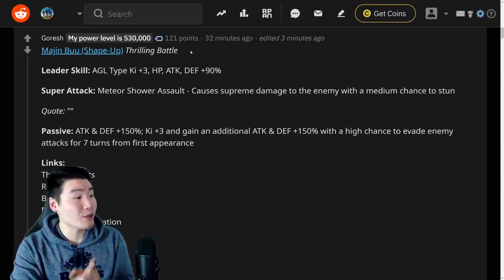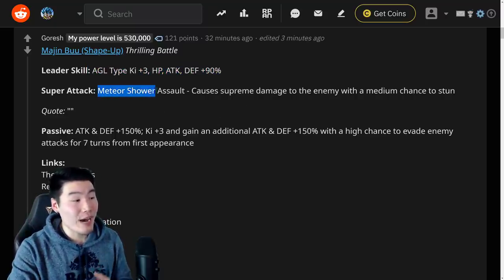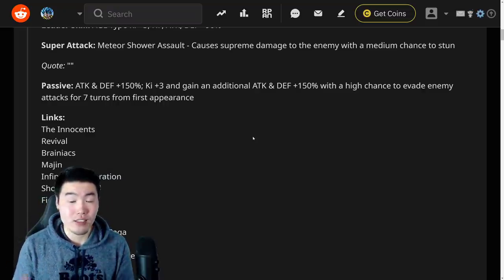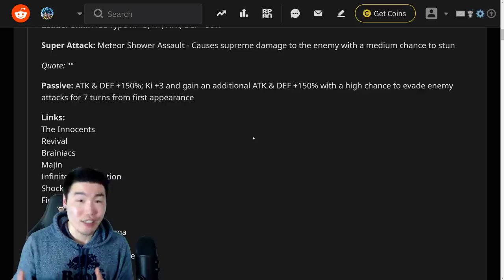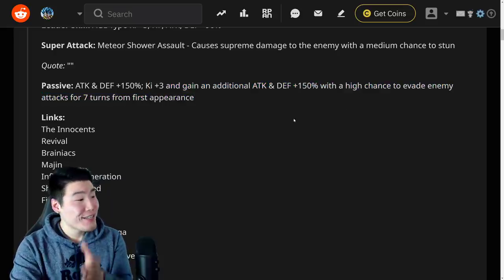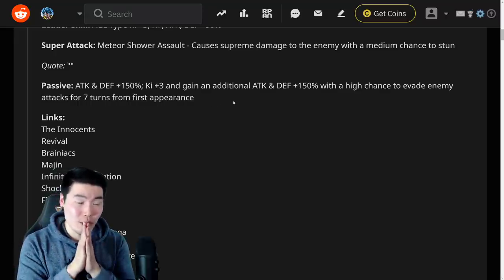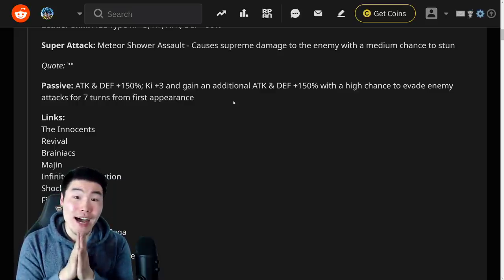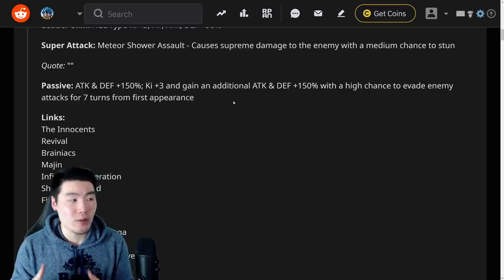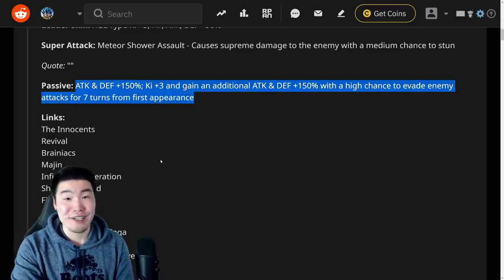Thrilling Battle Shape-Up Boo: leader skill is AGL types Ki +3, HP, Attack, and Defense +90. Super attack is Meteor Shower Assault — supreme damage with a medium chance to stun the enemy. His passive is Attack and Defense +150. But he also gets an additional Ki +3 and Attack and Defense +150, with a high chance to evade enemy attacks for seven turns from first appearance. So we're talking 300% Attack and Defense with Ki +3 and a high chance to evade all attacks for seven turns.